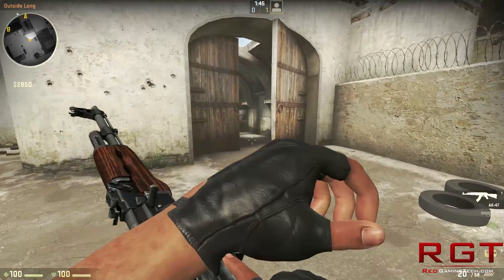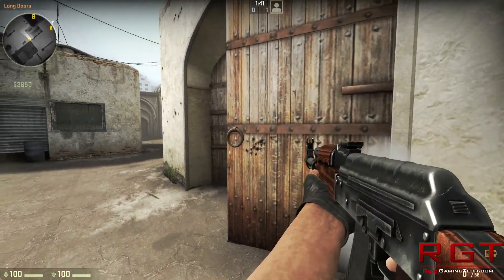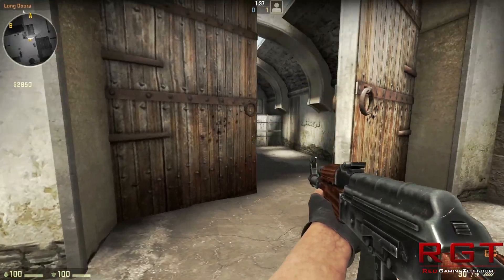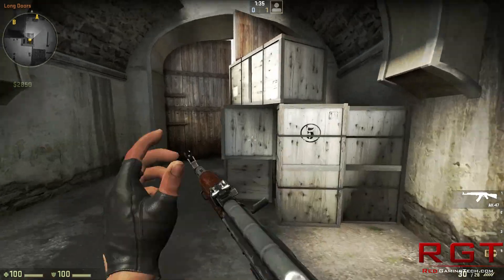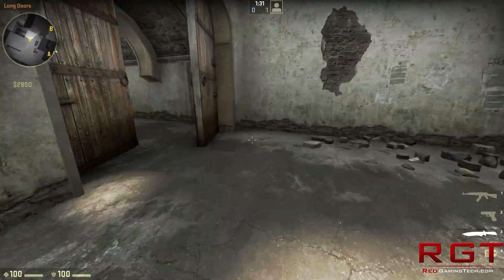I'll just show you guys one final few things. As you can see, of course, doors and what have you are still penetrable — in other words, if you shoot through something, it will get riddled with bullets.